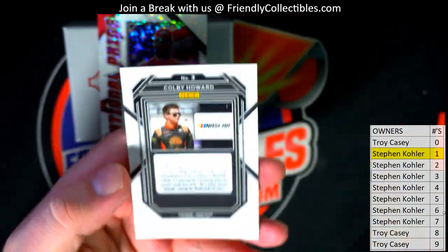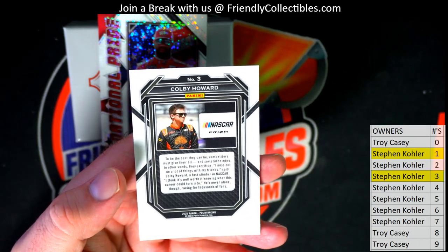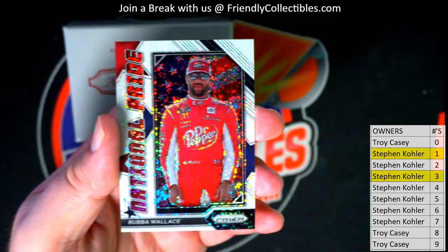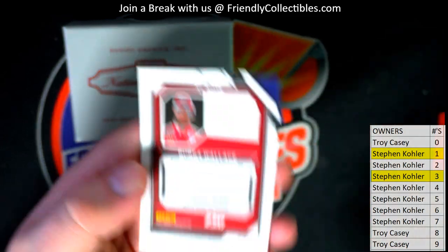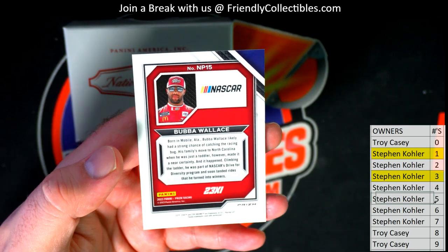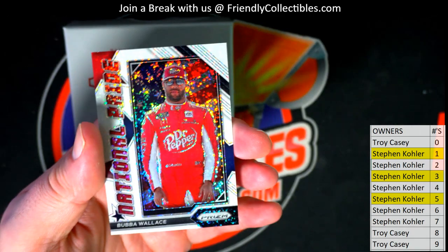Next one is Colby Howard, right there. Card number three, also for Stephen K. Sparkle Prism. Bubba Wallace alert, right there. Look out. That's going to get number five — that is Stephen K. Bubba Wallace, Dr. Pepper. That's awesome.